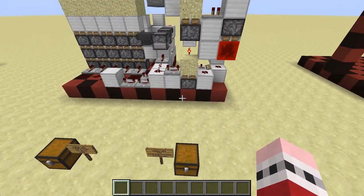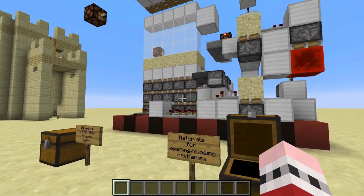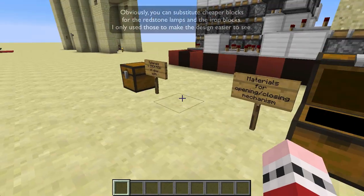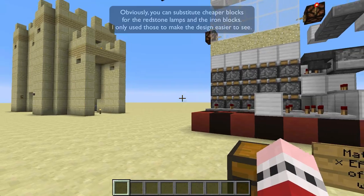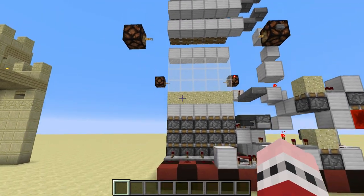If you want to know what materials are needed, these are the materials you need for the opening and closing mechanism. You either use the tripwire hooks or you use the buttons. These redstone lamps stand in place of those blocks that the buttons are on, so obviously if you choose to go the button route, you only need two of those, not four. Over here, these are the materials you need for each row that you build your gate — so in this case I had to have five times these materials in order to build a five-wide gate.